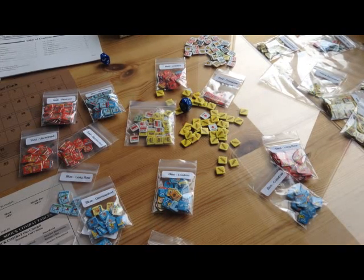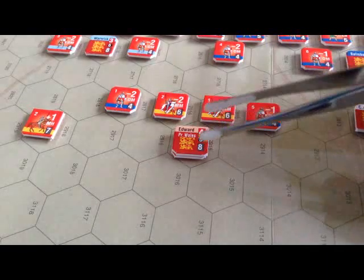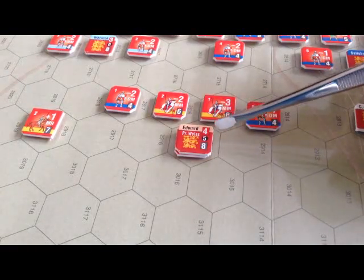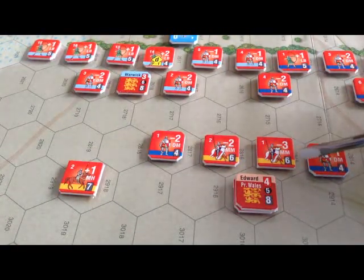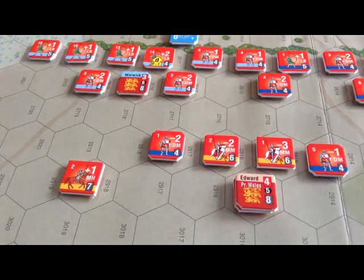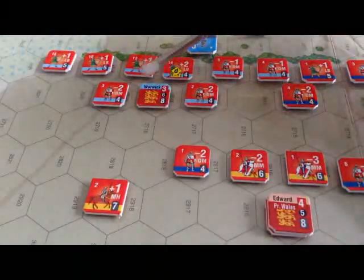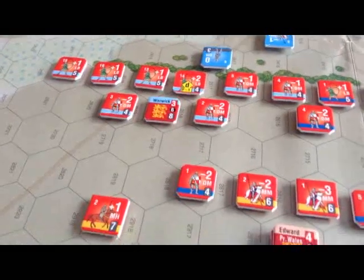Let's take a closer look at some counters in this Poitiers scenario. There's a leader unit — Edward, Prince of Wales — and his standard, which men can rally around. The top number is the leader's initiative, second is the command range, and the bottom is the movement allowance. Up here you can see some mounted knights with a moving factor of 6, a shock value of minus 3, and a unit identifier number. The yellow band indicates which command the unit is attached to.